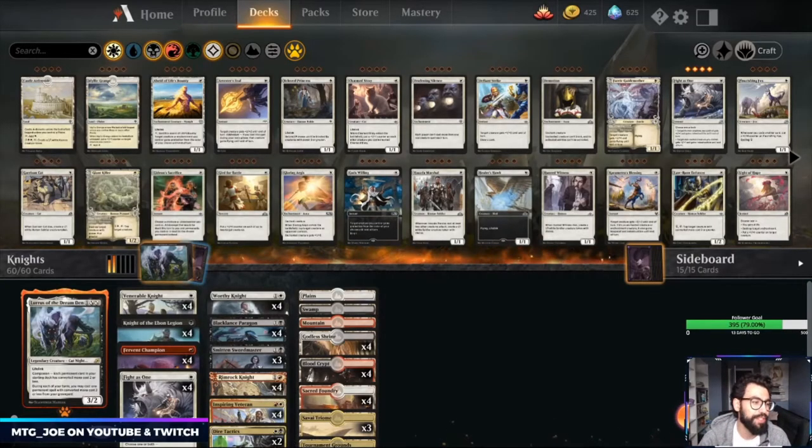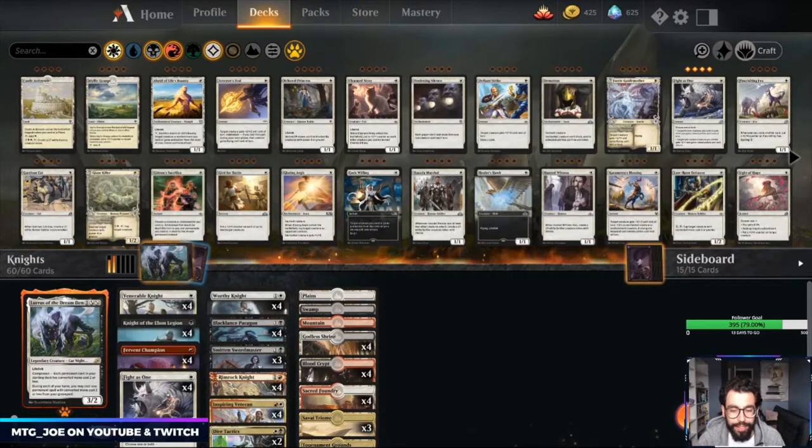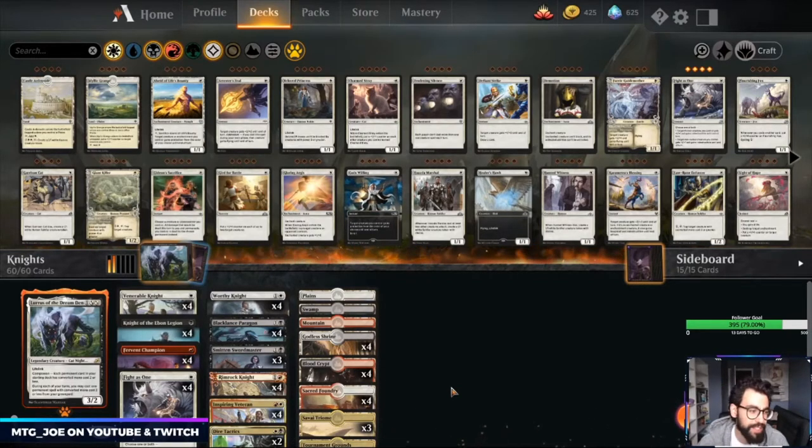Welcome back, MTG Joe here. We are testing out some more aggressive decks from the Red Bull tournament this weekend. We played four-color Winota, which was a ton of fun — that video will be up on Monday on YouTube if you missed it. Some wacky turns with Grazers and Geese, creating a whole bunch of Agents, some turn-three concedes.